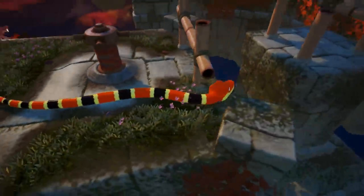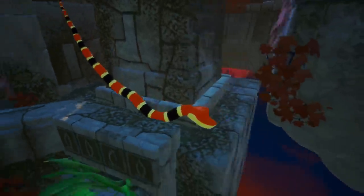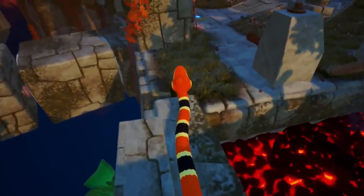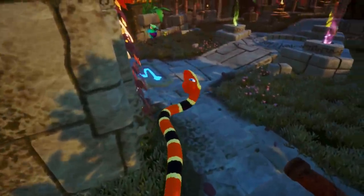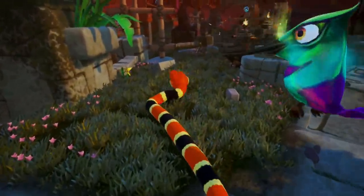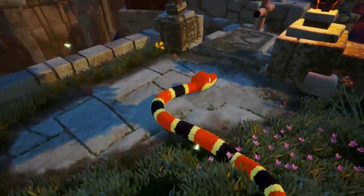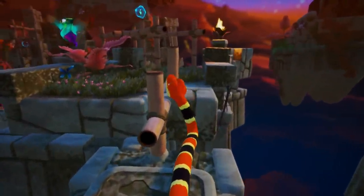I wonder if I can still hear the jingling if I go down here. No. So that was just a sign of the keystone being nearby, or one of the blue orbs. So we got that. Got ourselves a checkpoint. And hopefully we got ourselves a way to the future — or maybe not. Who knows. You think the snake knows? I doubt it.